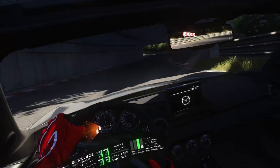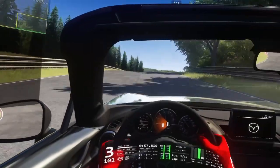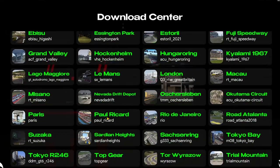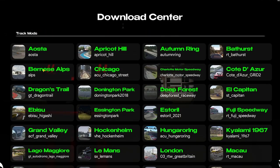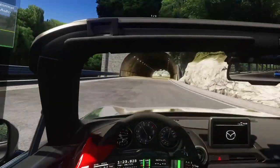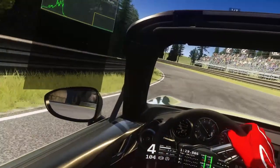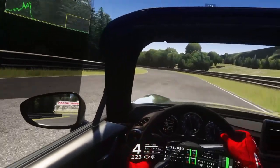Racing takes place using Assetto Corsa and uses any cars that Assetto Corsa has, including cars that came with the DLCs as well as some mods. To get all the mods there is a download center that will show you the mods you have installed in green and those you have not installed in red. Click on a red one and Assetto Corsa Evoluzione opens a browser window with a link to the mod for you to download and install. It's lots of different pages, so you'll spend a while downloading all the mods — plan about an hour for that, which gets tedious.